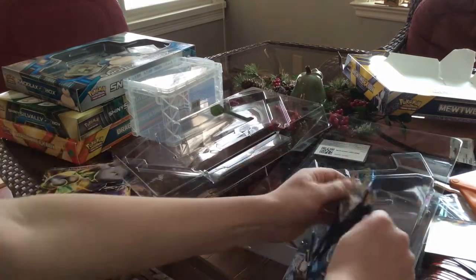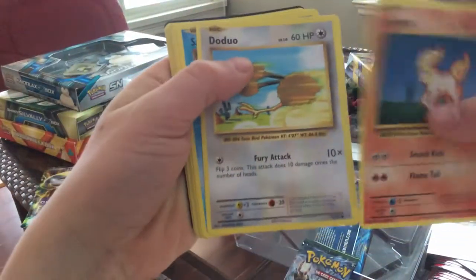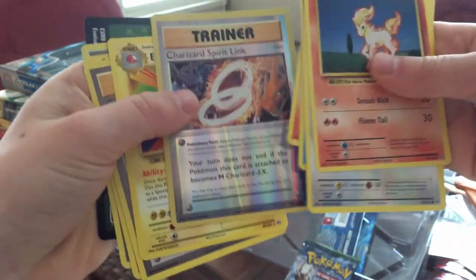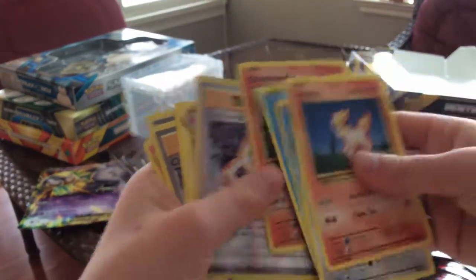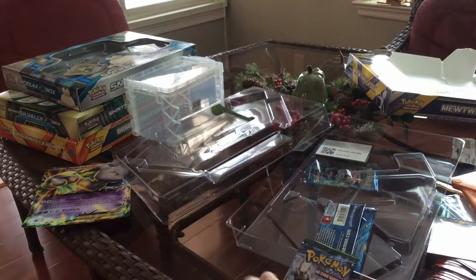We just need to open this. So these are going to be old-fashioned — they look old because it's the Evolutions set. Ponyta, Doduo, Staryu, Seel, Charmander Trainer, Charmeleon, Electrode, Trainer, Charmeleon, Energy, Double Energy. Got Charmander, Charmander, and Charmeleon — nice. No really good cards in that one.